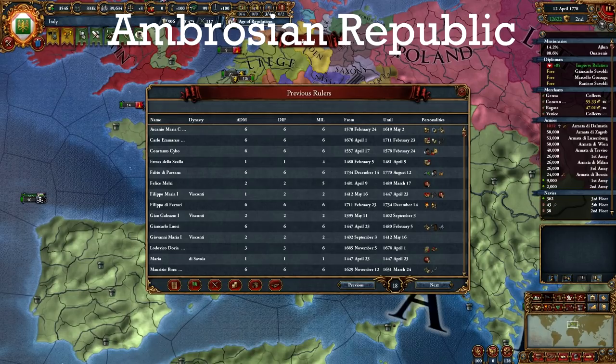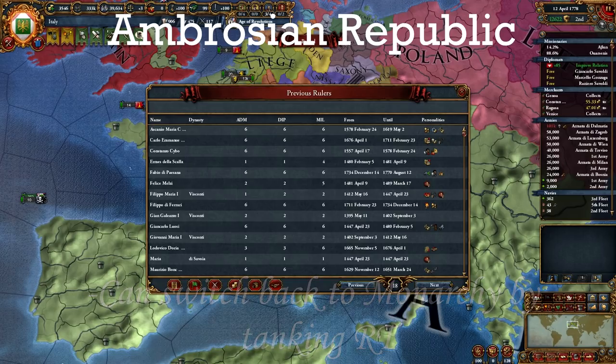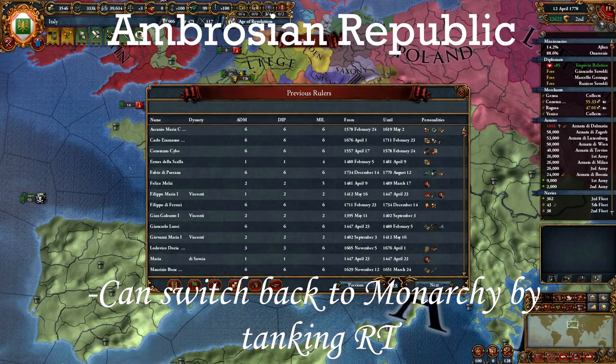Some people like to switch back to Monarchy once they form Italy for a couple of reasons: to get more absolutism for faster conquest — the Ambrosian Republic has a minus 30 maximum cap on absolutism — and second, to get the possibility of Personal Unions for faster expansion. You can switch back to Monarchy if your Republican Tradition goes below 40 via events. In my opinion it's great to stay a Republic because you'll be drowning in monarch points, which is a rare feeling in EU4, and playing as a Republic is experiencing a different game mechanic which is fun. As you can see from my playthrough, it's not that hard to form the Roman Empire as an Ambrosian Republic.